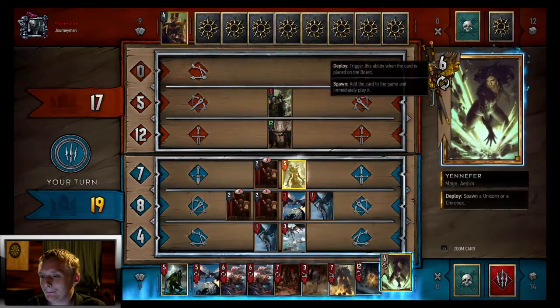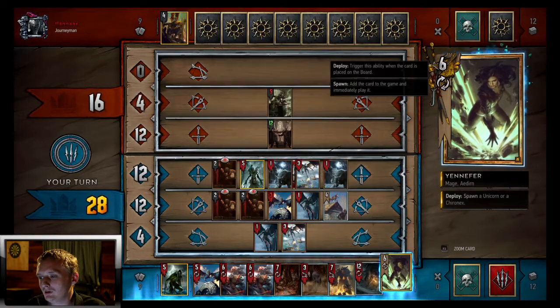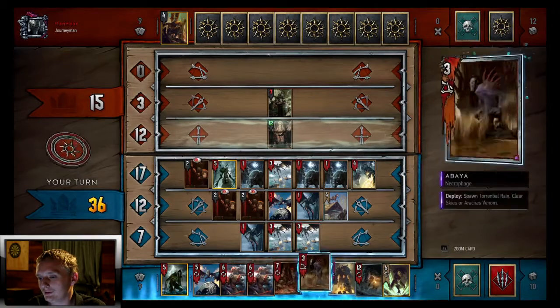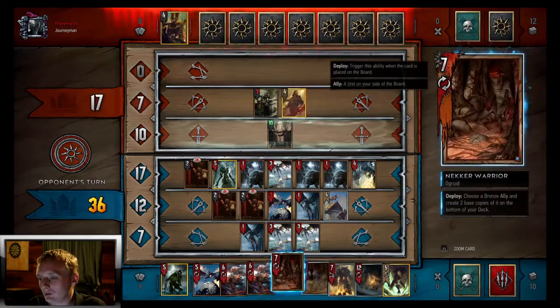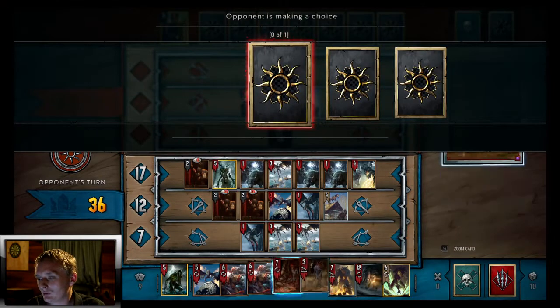He won't get as much tempo from those but looks like he is. We're going to play the Woodland Spirit — this is going to bring out all of our Harpies. He's probably going to pass here — okay good, he's not. I don't want him passing because I want to Necrowarrior these.